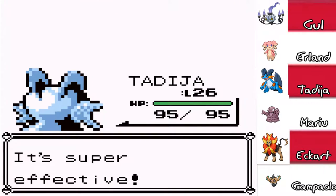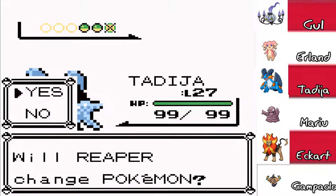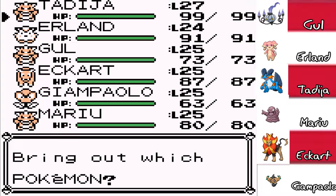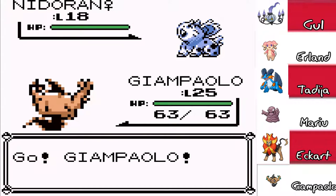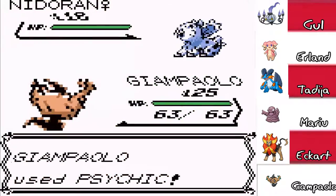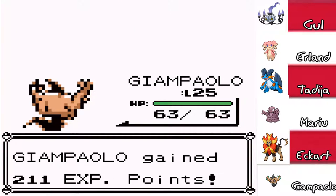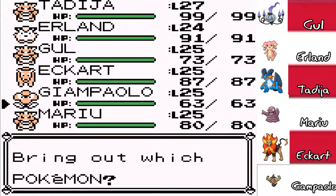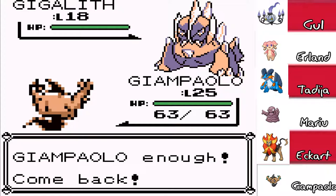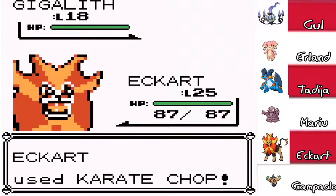Nidoran Female — she's a poison type, so I'm gonna go into Giampaolo to hit with Psychic. There you go. I'm learning my type effectiveness, boys! I'm learning it. That's my one biggest weakness in Pokemon — I have difficulty remembering type combinations. Gigalith — you're a rock type. Going into Eckhart is really risky. Screw it, I'm gonna play the risk. This thing can explode — I know Gigalith usually explodes. Usually — okay, thank you.